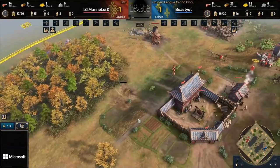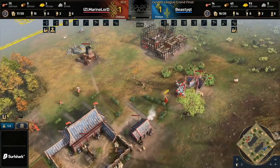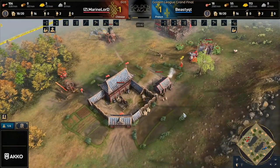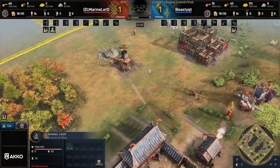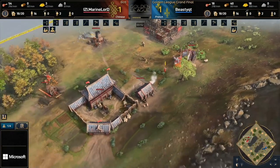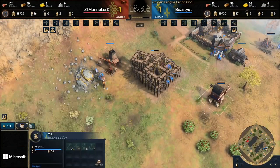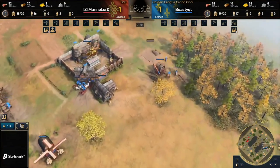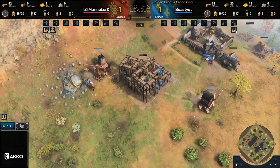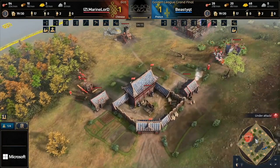Interesting Imperial Academy placement coming down here. This one is quite far away from the town center, so it's going to have a little bit more free space, but by the same token it's going to be away from that mining camp. He does manage to pick up the stone as well as the second patch of berries, so not a terrible place there for Marine Lord. I'm going to give this one a 7 out of 10. It includes the mill, the gold, and the stone as well — you didn't get the forest in, but it's still a pretty nice one.